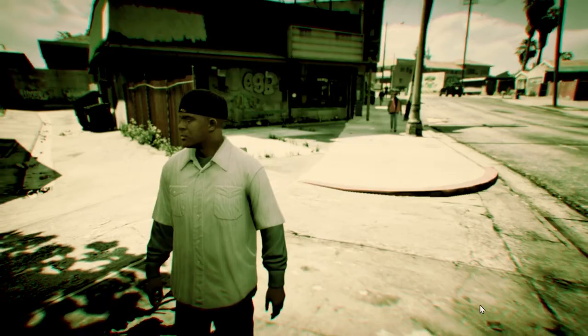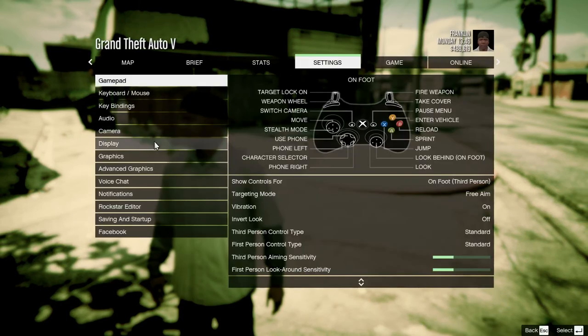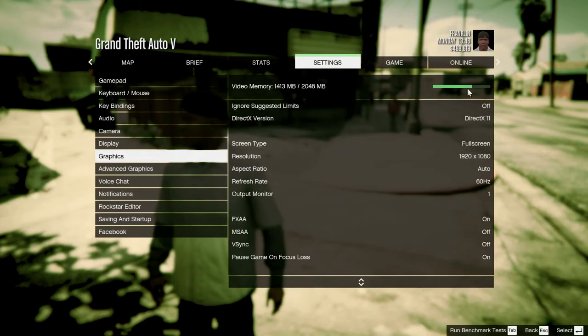Let's take a look at the graphics settings straight away. I know a lot of you probably want to know what it looks like. One thing GTA 5 on PC has is this thing about video memory — how much video memory it uses on your PC. You can see my graphics card has about 2GB and 1400 is already used.